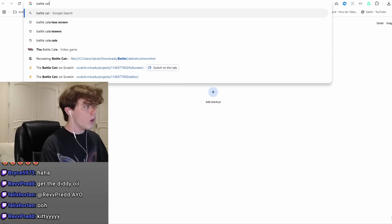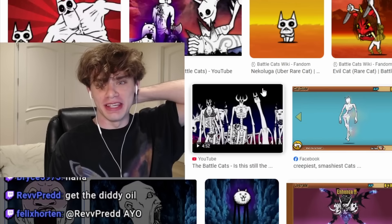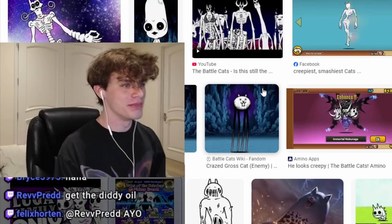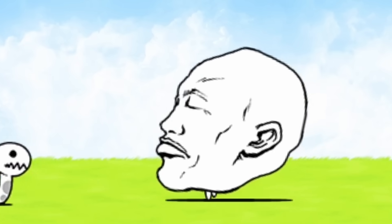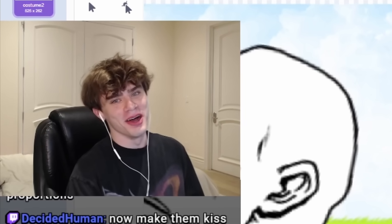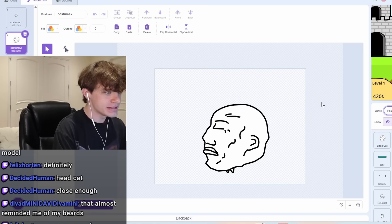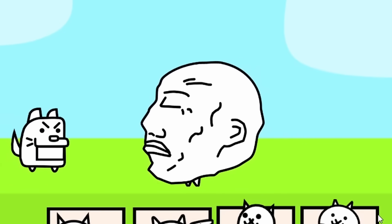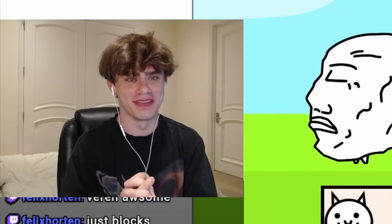Now we have one more cat to add. Battle Cats has a ton of absolutely horrifying cats, so at the very least we need to add something scary. We have to have this guy in our game. Face cat, face cat, face cat — yes, face cat! Now it's just sound effects and we have 28 minutes to completely fix all of the sound effects in this game.